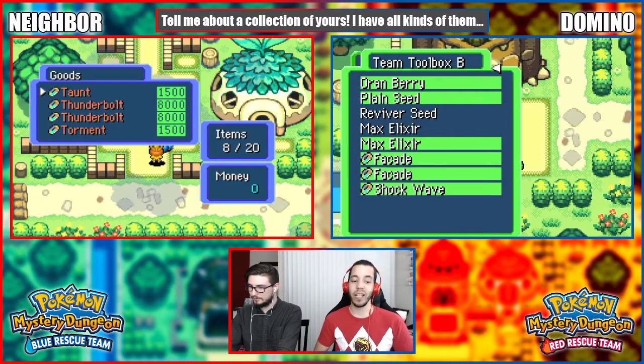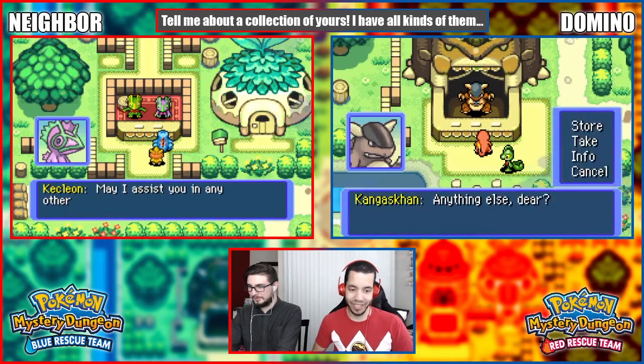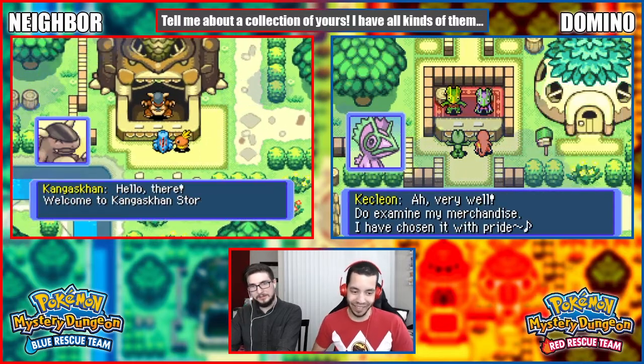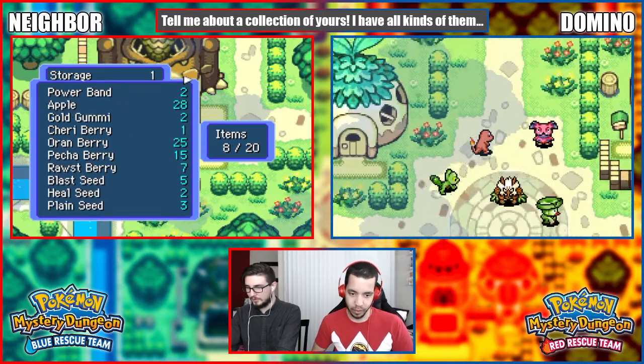I found two Facades and a Shockwave, there's two Thunderbolts. I can buy one - I don't want to look because I'm just going to be upset because I can't buy anything. None of my Pokémon can learn Thunderbolt.